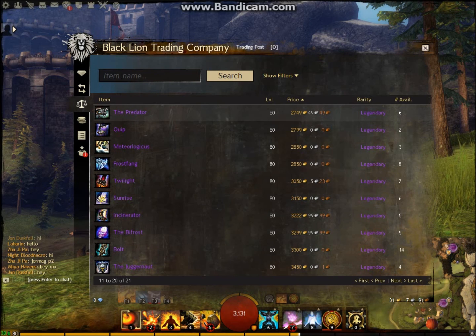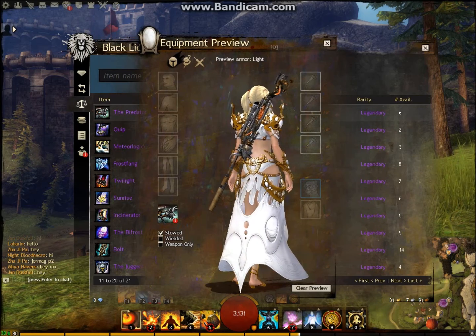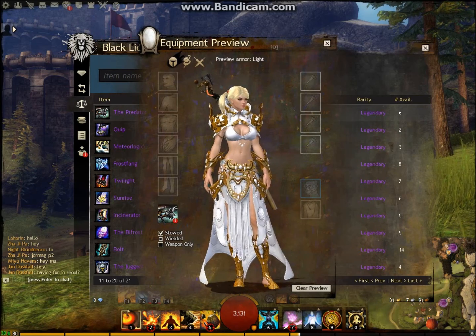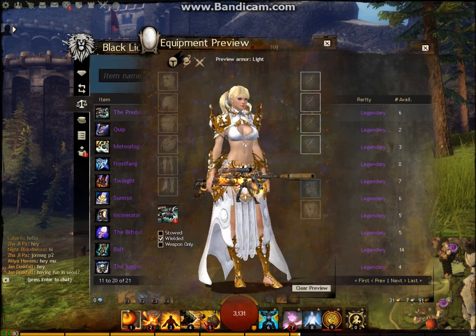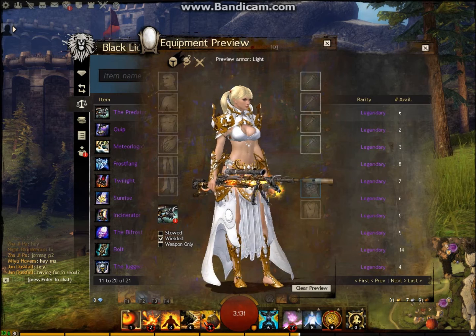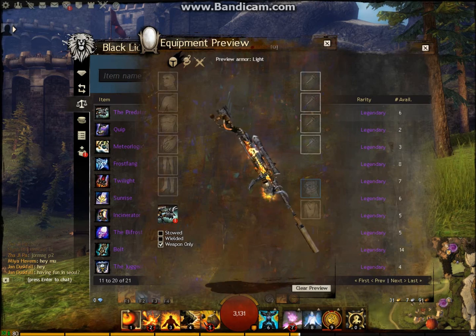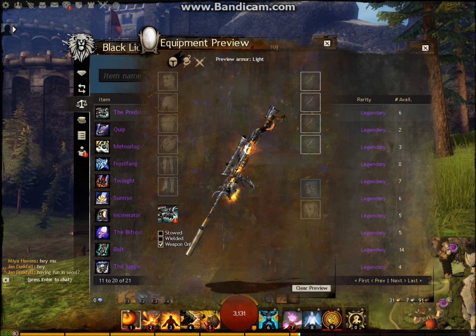The Predator — this is a really cool rifle. It has a very unique sound; when you hear this weapon go off you know it's the Predator. It's unmistakable. And it has a really cool animation — look at the effects going on there. That's just in one weapon. Really really beautiful design and a very nice legendary to have.